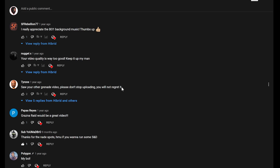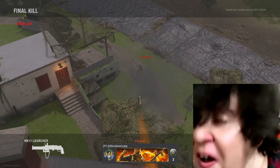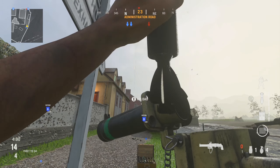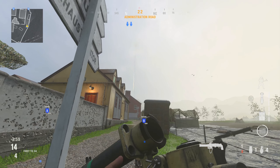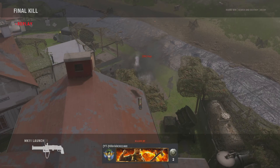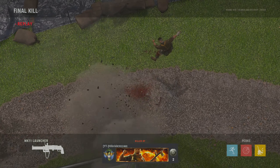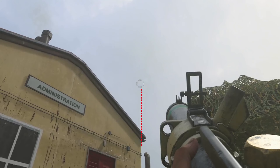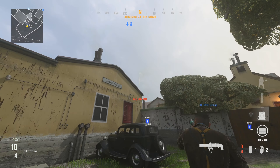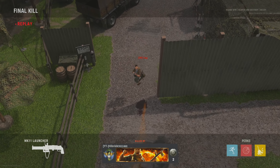For the first launcher spot, line up these steps right here, aim up at this spot on the netting on your left, then jump forward and go up the stairs slightly and shoot the launcher over. For the next spot, stand behind the sign at spawn and aim up between the building on the left and the window in the barn in mid, then shoot your nade launcher over while jolting forward.